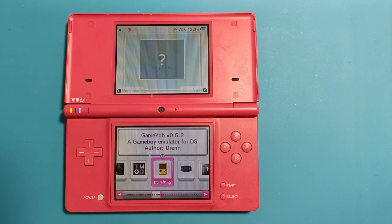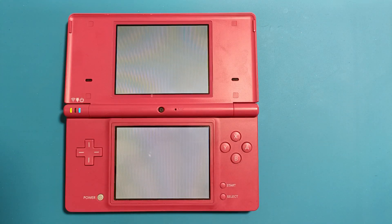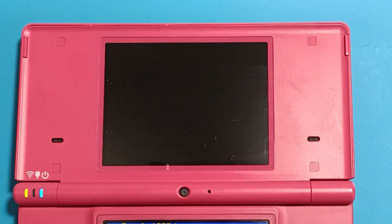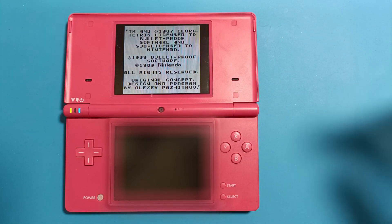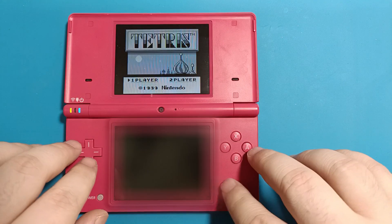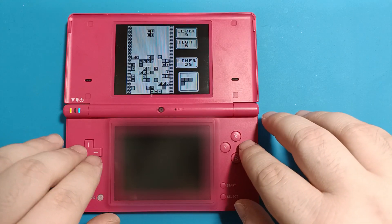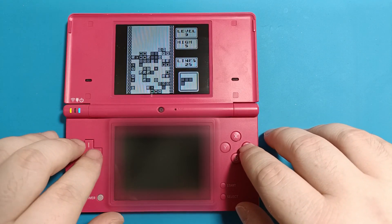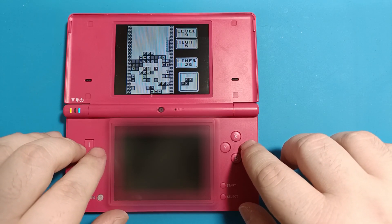The most obvious capability is emulation. For Game Boy and Game Boy Color emulation I'm surprised Nintendo did not release a virtual console on this device, because it works absolutely fantastic. The screen isn't perfect for scaling, but with a little filter on it, it looks good, and you can revert to integer scaling. I played it quite a bit to test it out and noticed no flaws.